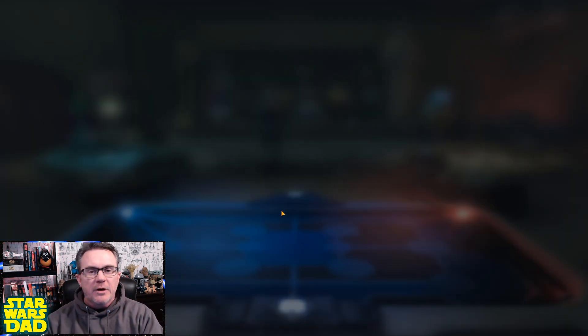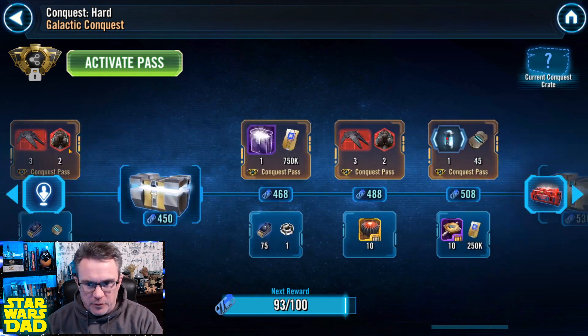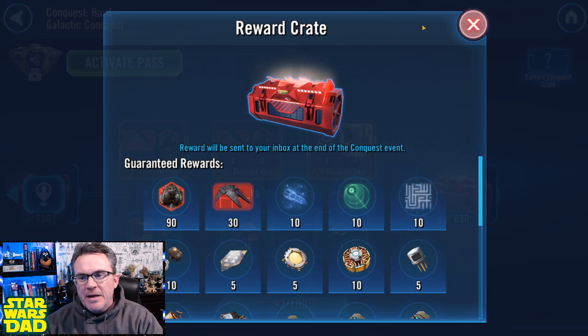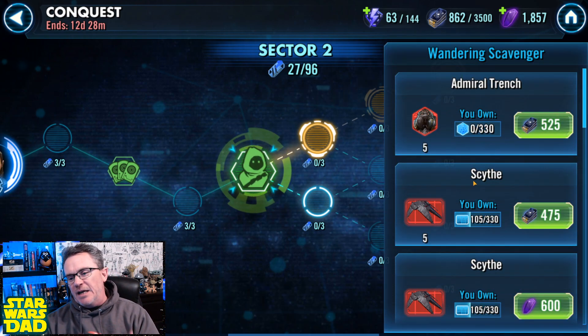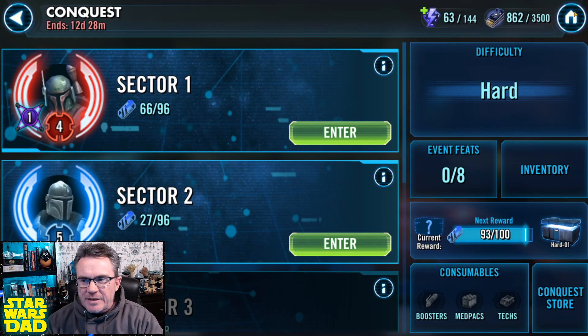To get Admiral Trench immediately, you have to complete three red crates and then purchase him in the Jawa scavenger shops. Arnold just made a video about it — just go watch Arnold, he gives you all the details. You have to buy him in the scavenger shops every time he comes up. So where am I with my other farms and what else is going on with my roster?